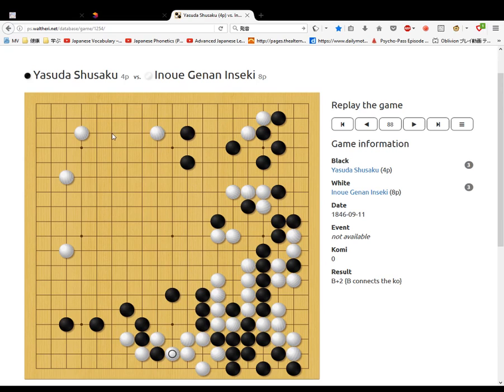Black cuts here, cutting this stone off, breaking all these stones. Then black pincers. White pincers these stones. Black makes a nice little shape. Push against it over there. Black seals off first, then white cuts off, then black cuts off.